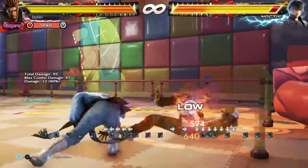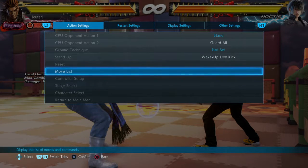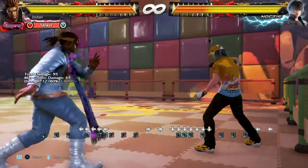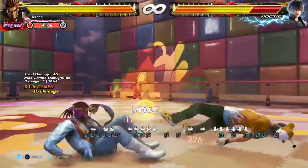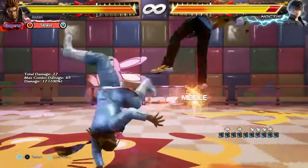Down 2,3 and then relax 3. The relax 3 isn't part of the combo so it's unscaled, but it's guaranteed no matter what the opponent does. So if they're trying to wake up backwards, for example, that'll hit.